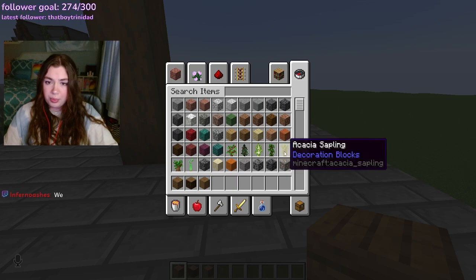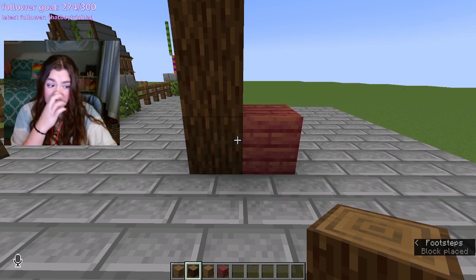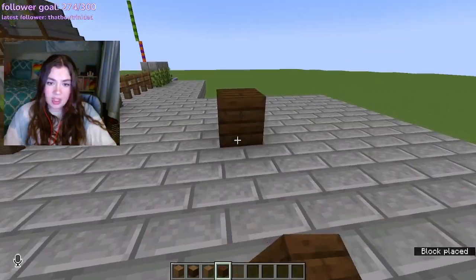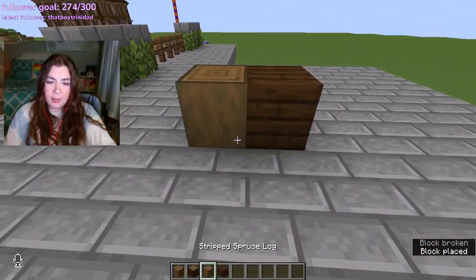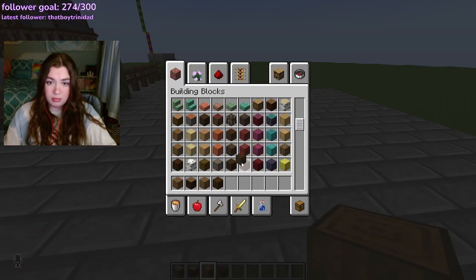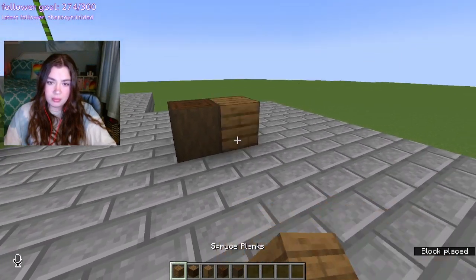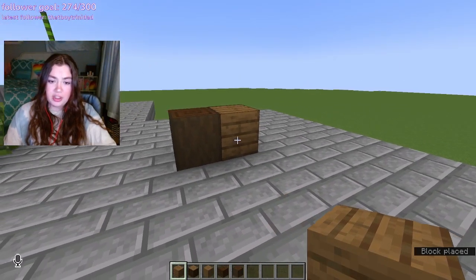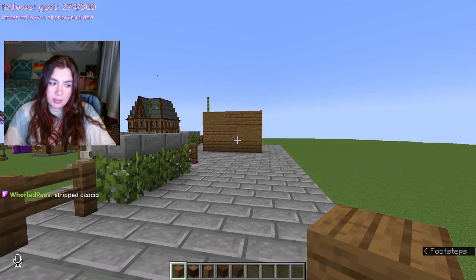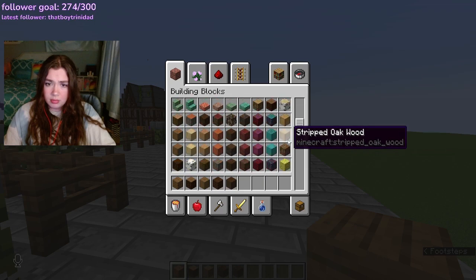What if I use spruce and — I kind of want to use, like, mangrove. I feel like dark oak is such a cop-out, though. And if anything, I should be using — I feel like it's so dark, you know? It doesn't look right. Stripped acacia? Is that a joke?